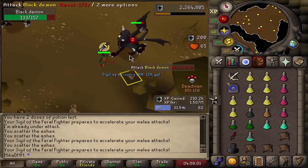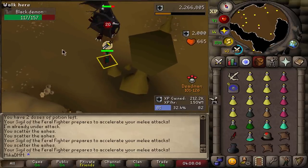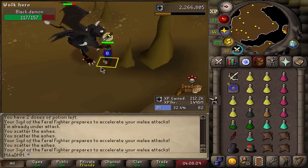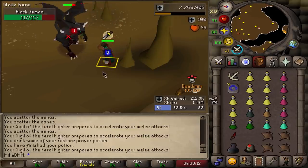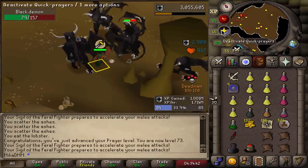Sigil of the escaping — what does it do? It increases resistance to bind spells. Not very useful, I'm afraid. We'll sell it for 10k on the grand exchange. Supply drop: Karambuans 100, mud runes a bunch of them. Very nice.